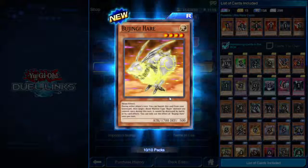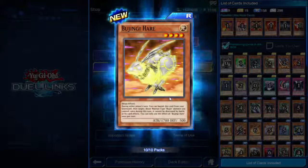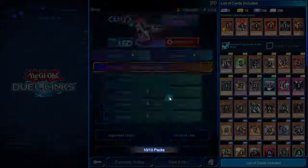Bujingi Hare — four star, 1700 attack. During either player's turn, you can banish this card from your graveyard, then target one Beast-Warrior type Bujin monster you control; once per turn it cannot be destroyed by battle or by card effects. Straightforward enough protection.